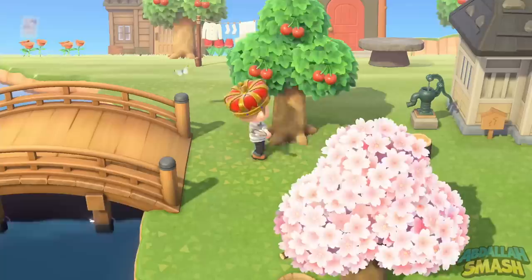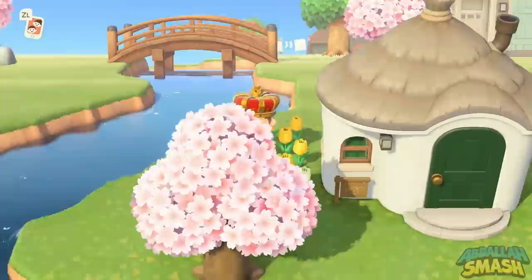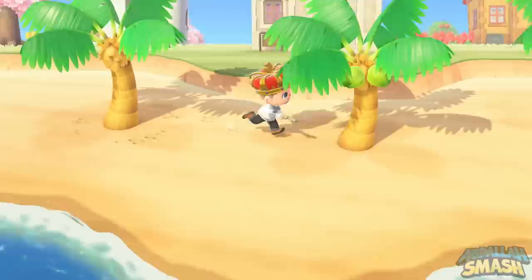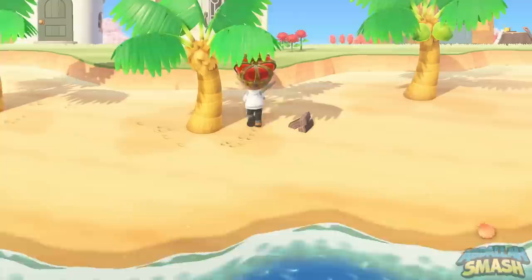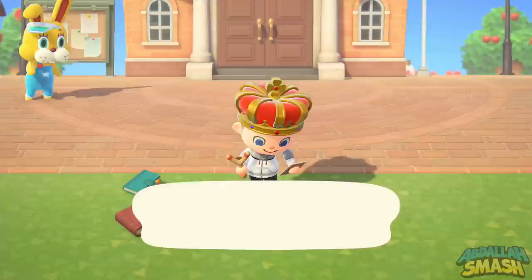Last but not least, we have the wood egg. Wood eggs are obtained simply by chopping trees with a stone axe or flimsy axe. You'll get three things that pop out — wood, softwood, or hardwood — and sometimes a wood egg is in the mix. You can even chop your tropical beach trees since those don't attract wasps.